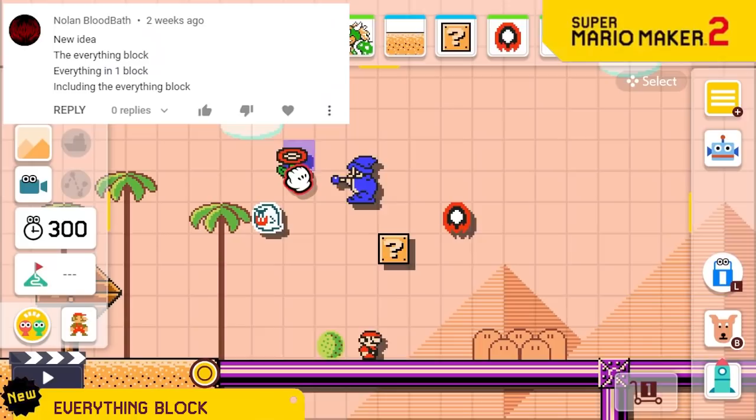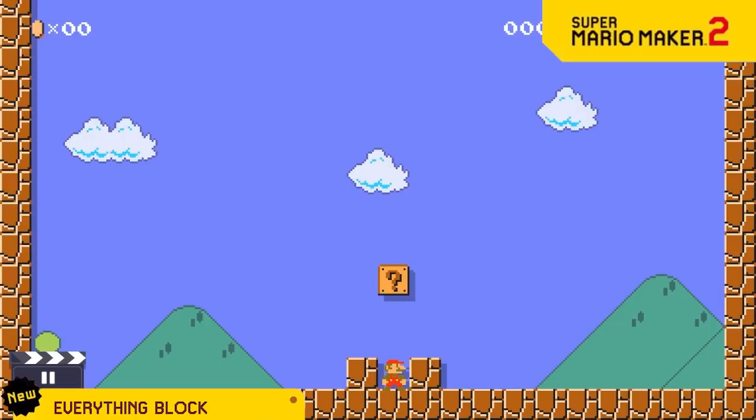Are you ever building a level and just can't decide what to put into a question block? Well, worry no more because we're giving you the everything block. When you hit it, literally everything comes out of it.